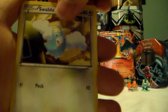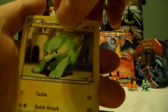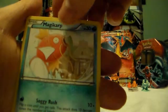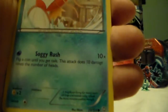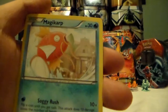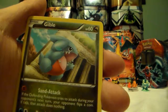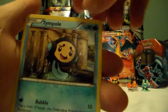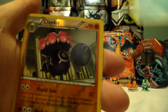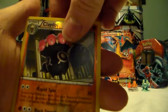Swablu, Peck, Electrike, Magikarp — one of the saddest Pokémon there is because he only had Splash. But that's very interesting, he does something in the cards so he's actually great in the game. Gibble, time pull, and a reverse holographic Claydol which is a rare.